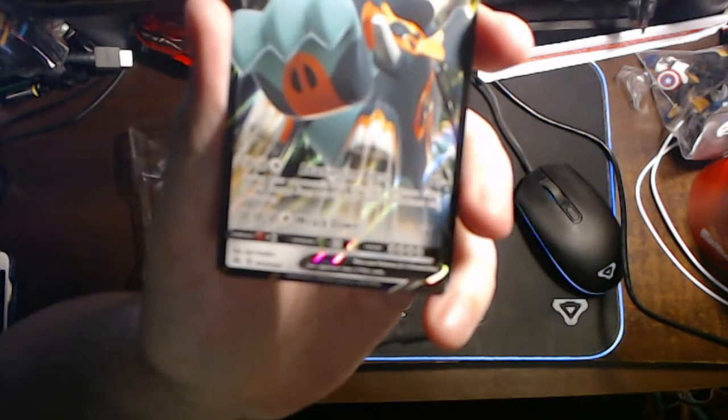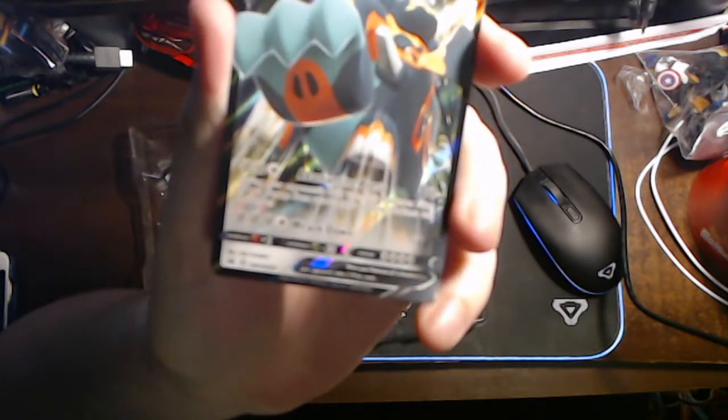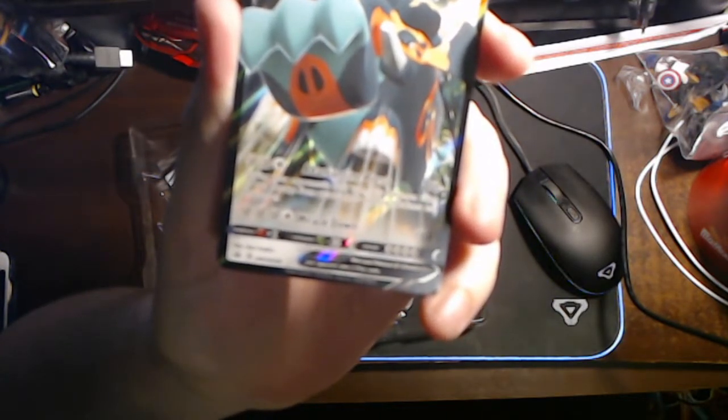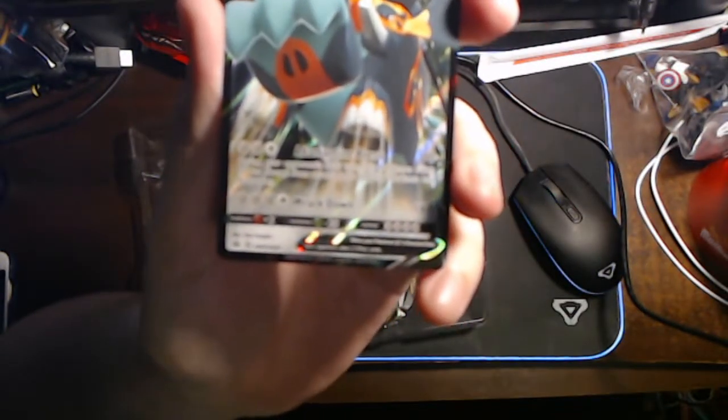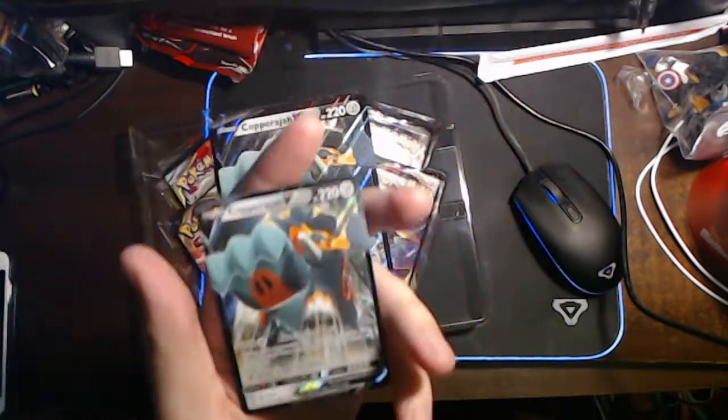He's a promo. He's got Adamantine Press for 90 damage, and during your opponent's next turn this Pokemon takes 30 less damage from attacks — that's how I'm reading it anyway, because it says 'this Pokemon', so I'm assuming Copperajah V. And then Wreckdown for 180. That's pretty powerful.